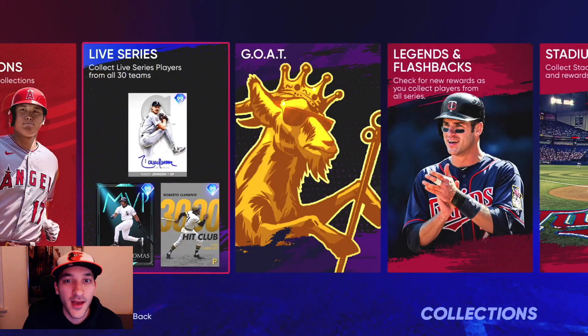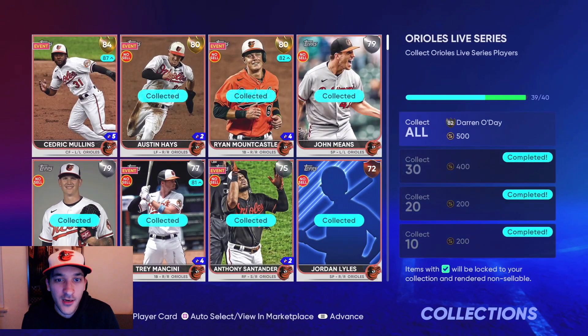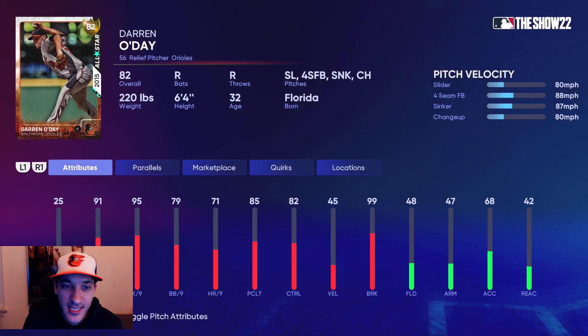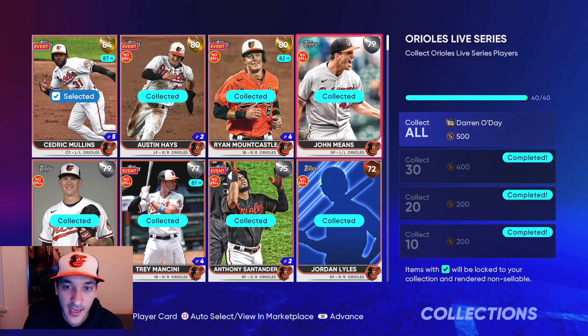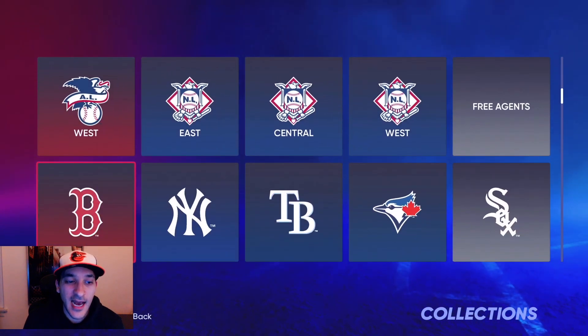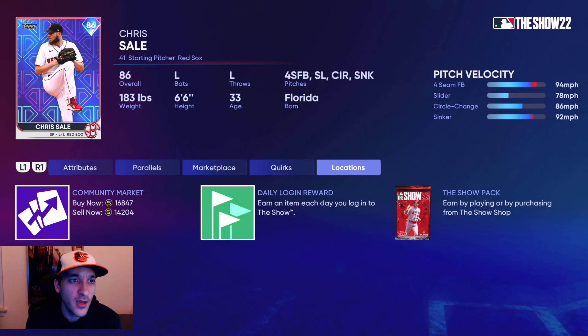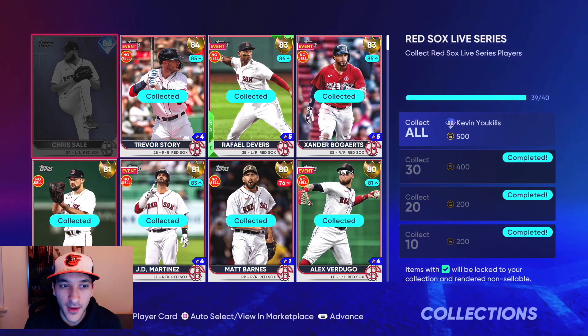I'm also experimenting with something else, but that's a different topic. For collections, the first one is the Orioles — we're gonna get this 82 Darren Oak Day card. He has good H/9 and K/9 numbers. I've always liked using him as a bullpen guy, so I think he could be pretty solid as a gold arm. For the Red Sox, Chris Sale is a card that's kind of cheap, but I want to wait and see if his price goes down after Tuesday.